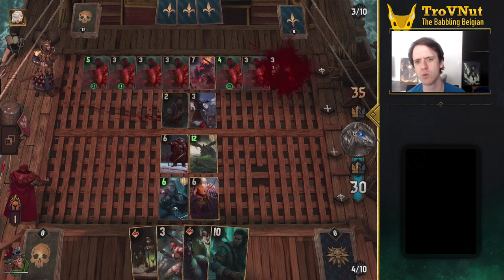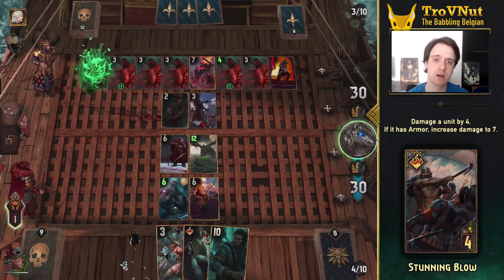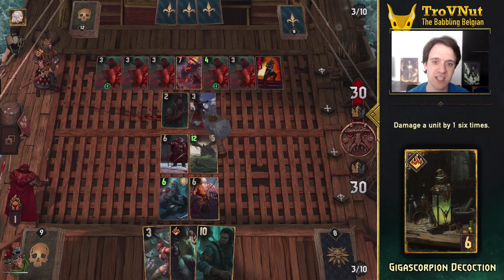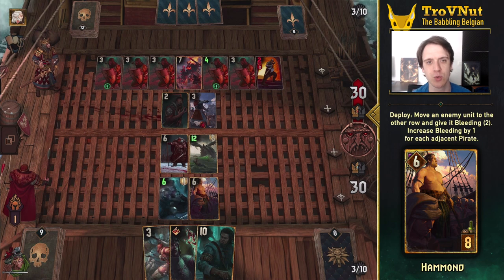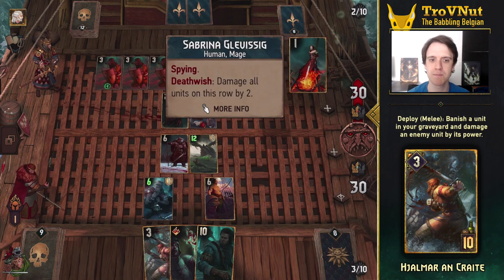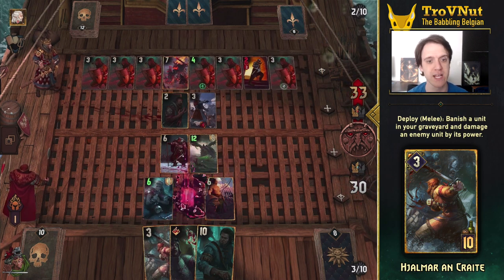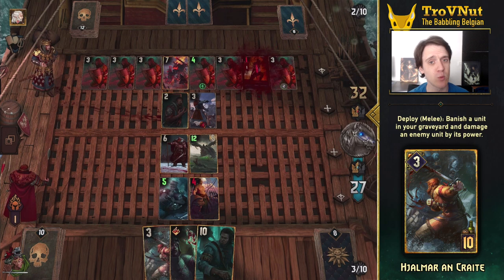This deck is full of ways to deal high single-target damage. Stunning Blow can deal up to 7 damage if your target is armored and is an easy way to take out enemies in round 1. The Giga Scorpion Decoction can deal 6 damage to a single target consistently. For more nuanced control options, you also have Hammond to provide some bleeding and moving a unit to the other row — handy for enemy row-locked engine cards. Hjalmar can banish any unit from your graveyard and deal damage equal to the power of the banished unit, meaning you can deal twice the damage of Blaze of Glory in one turn, handy to take down a big defender and whatever it was defending in one go.